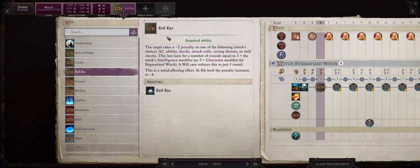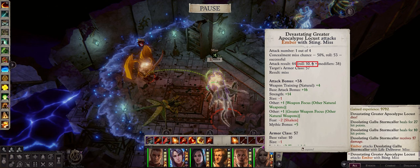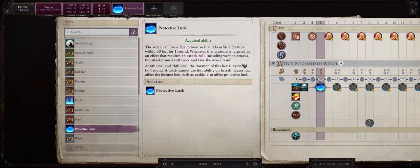Now there is also another powerful Hex you can pick this early in the game: Protective Luck. As you might know Hexes are basically infinite uses, the difference is that some of them can only be cast once per enemy. Protective Luck will basically buff your characters so that the enemy has to roll twice whenever attempting to target them with any effect that requires an attack roll and then pick the worst result. This Hex is simply amazing when it comes to negating damage and increasing survivability.